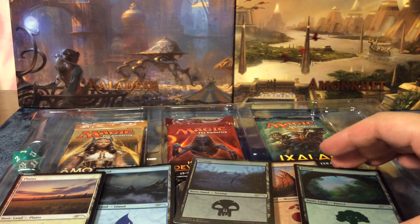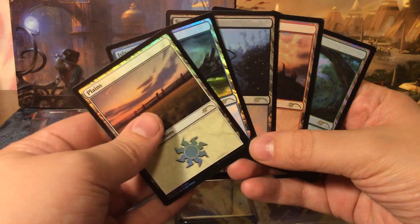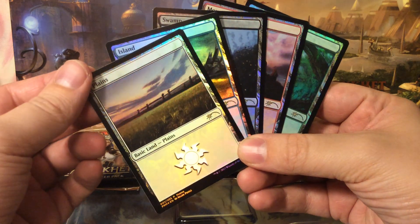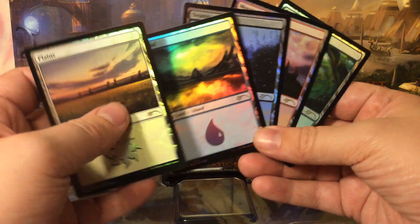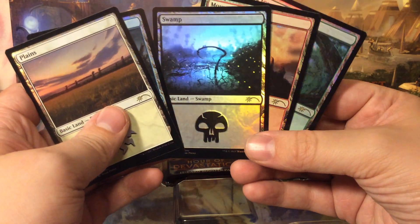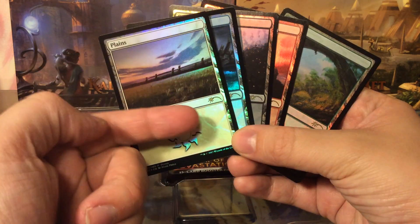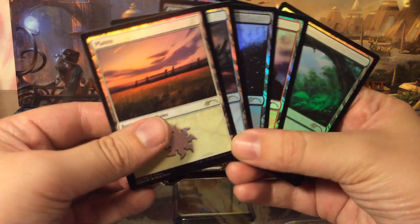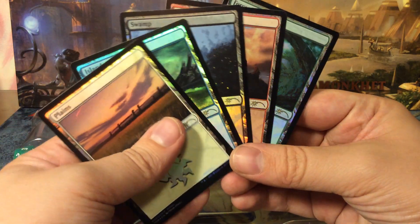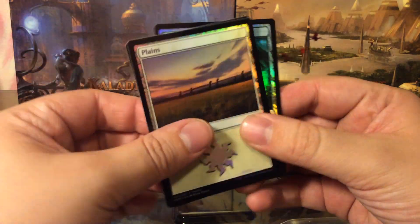First of all we have, of course, the thing that probably most people will buy these boxes for: the unique foil basic lands. These lands came out in Commander 2016 and Commander 2017, and in commander decks you cannot get them foil, so these are special releases where all the basic lands from Mark Poole are foil. They all have the shooting star in the art and a separate promo set symbol. These range from €1.50 to €2 a piece.